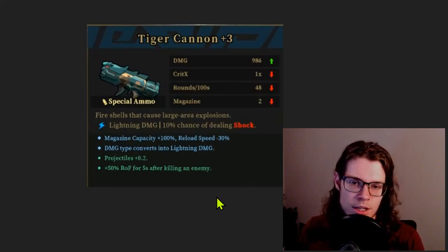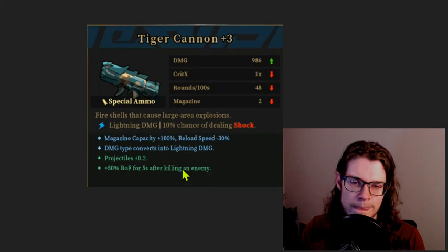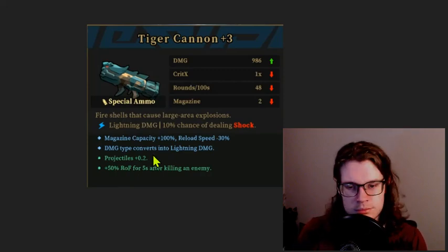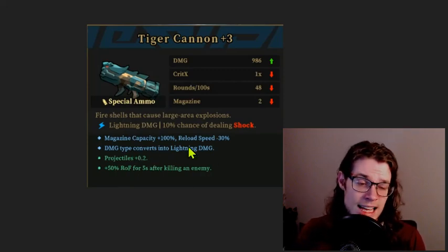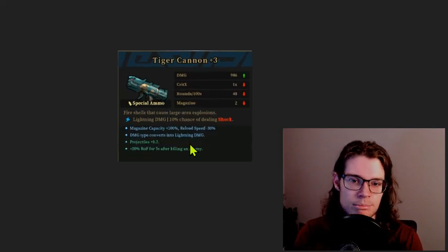This is not good for reasons mentioned earlier with the other lightning Tiger Cannon. It does have the 5% rate of fire after killing an enemy, but the fact that this has lightning damage is actually a downside. Skip, hard skip.